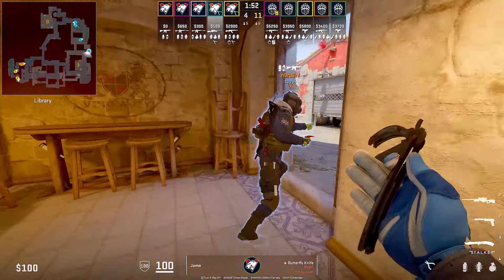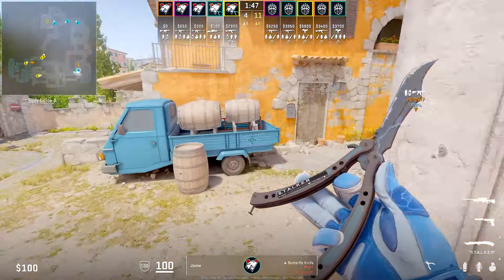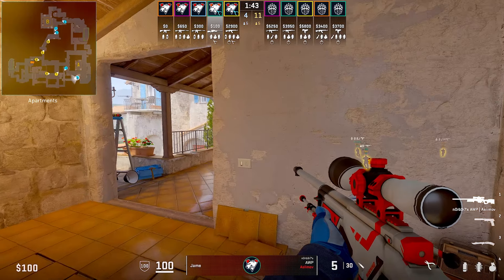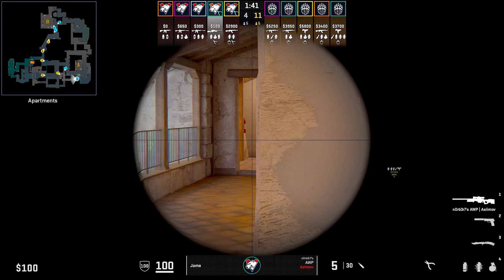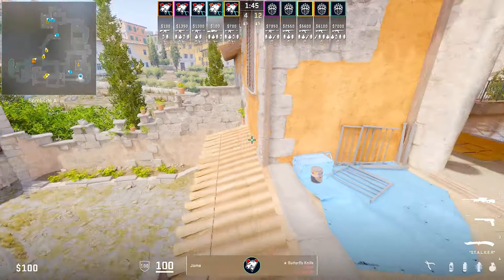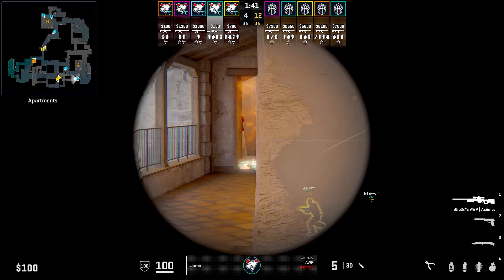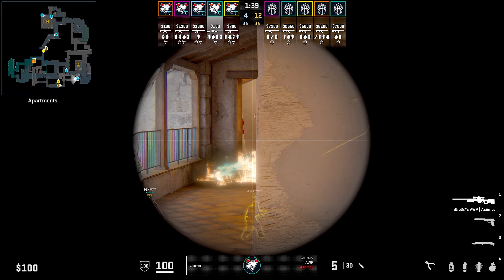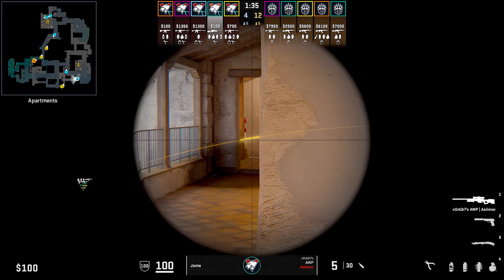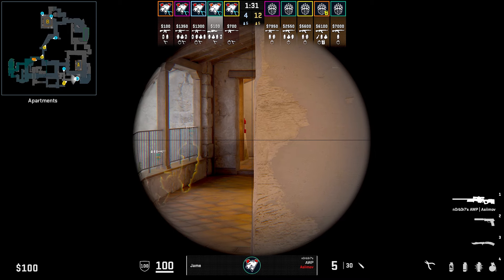Moving to Inferno. On Inferno, there isn't that many crazy peeks and openings you can go for, but due to the map being so linear with tight spaces the Ts have to go through, it can make the T side's pathing predictable. Our first pick will be for apps. In this round, Jane will come into apps and hold this angle for holes. This is a pretty standard angle, but typically it's the pit player who's in this position, so your enemies might not be expecting an AWP to be holding the angle.